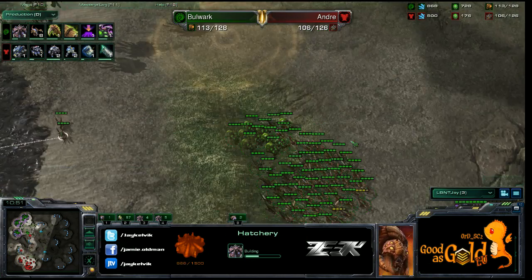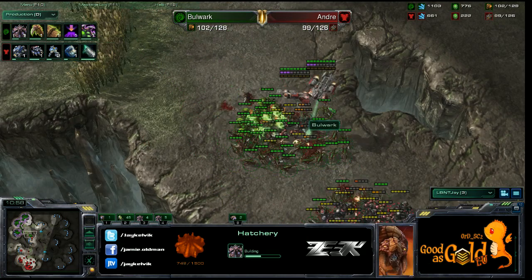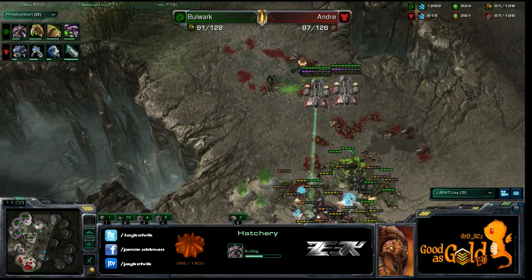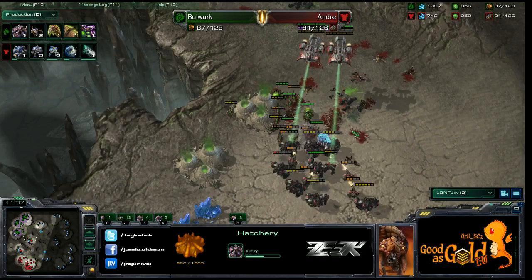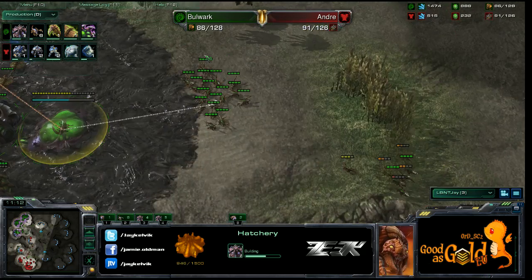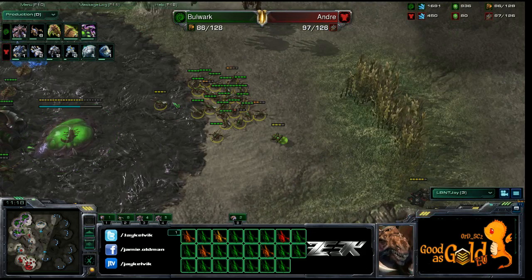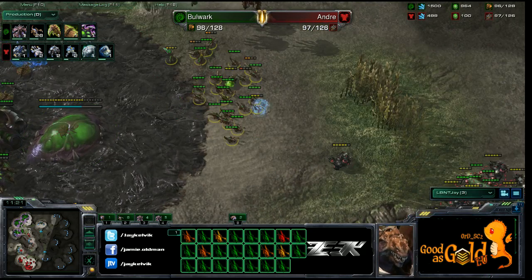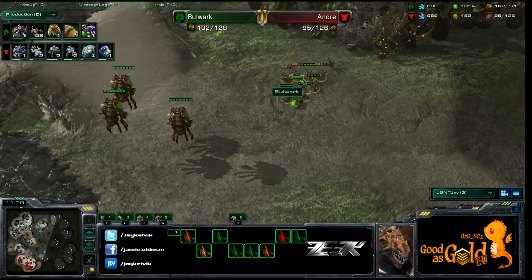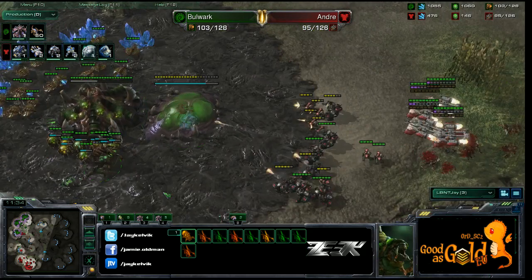Bulwark has to engage now but he got scared — he needs to get around, go for the marauders. He should pull back and sacrifice those units. That is very indecisive play by Bulwark — he was unsure on what to do and is going to be in a lot of trouble.